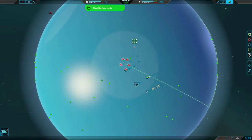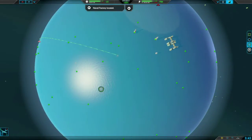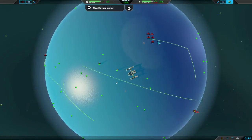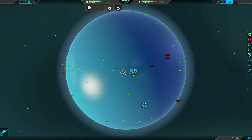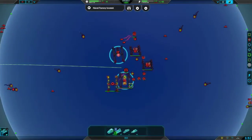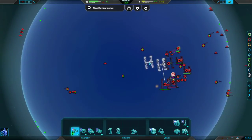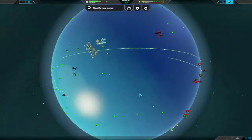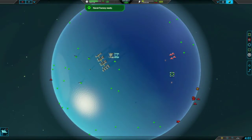Okay great, so we found him and he's gone three naval fabs. We're going to reroute everything down, our firefly and our sunfish, and we're going to scout him with one hummingbird. He's gone two air factories and three naval, which is the same as us except our air factory is a bit quicker. So we know that we have air control right now — there's nothing to worry about on that front so we can focus on the naval factories.